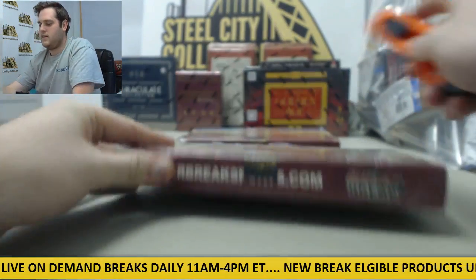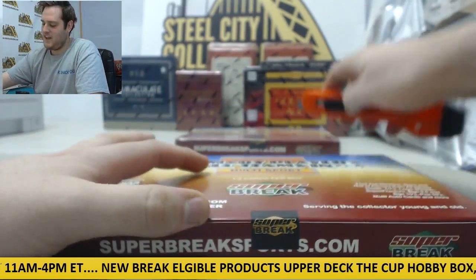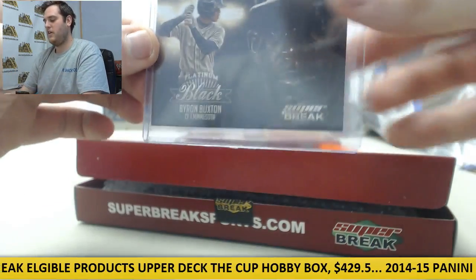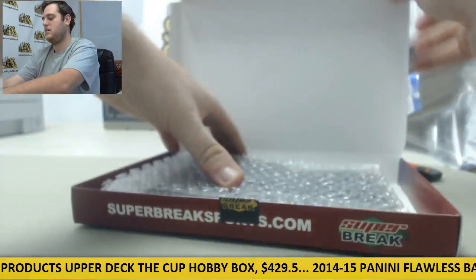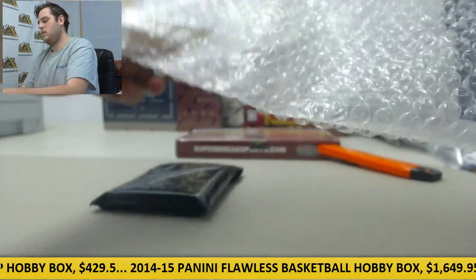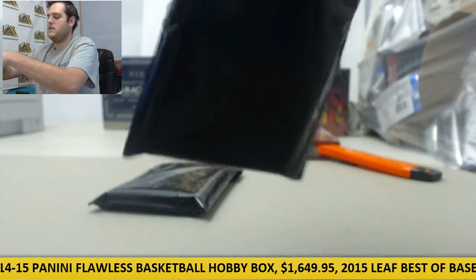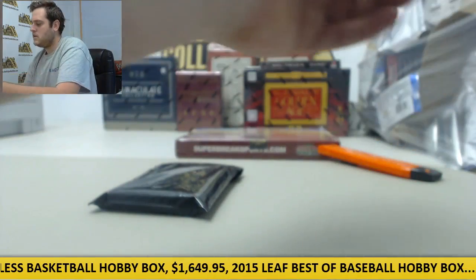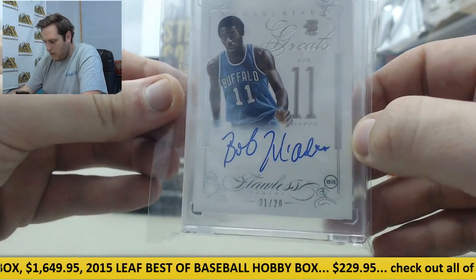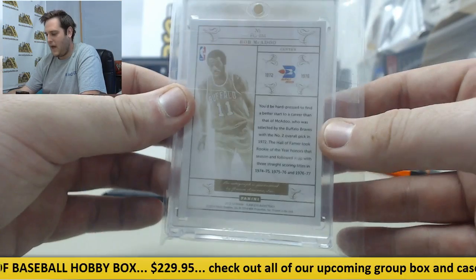Let's see what we got, let's see if we can get that bar card — we just need one, let's see if we can get it. Byron Buxton on the Onyx Authenticated. I knew it felt heavy, there's two in here. Right here for Buffalo, Franchise Greats, number 1 of 20, Bob McAdoo — with the auto, 1 of 20, Bob McAdoo.